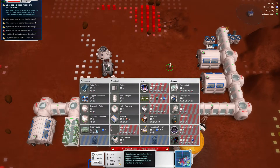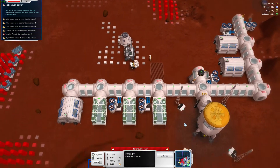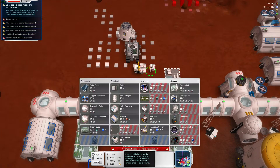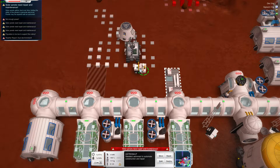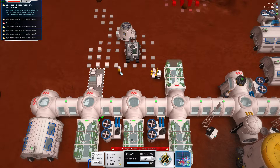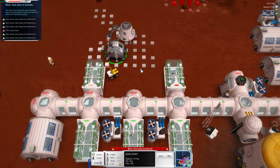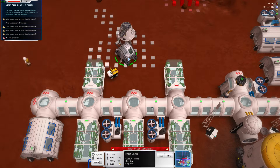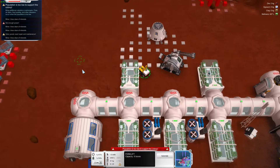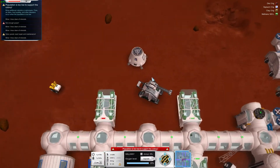Build me a greenhouse. You go load up again. Build me a greenhouse. Finish that one off, finish that one off. Right, not nearly enough power, mostly because all the solar panels got a bit dusty.